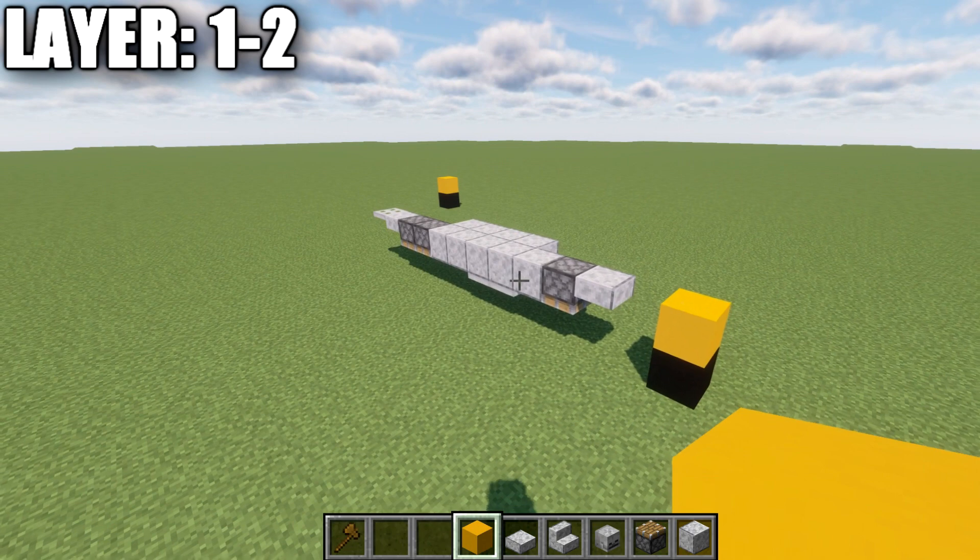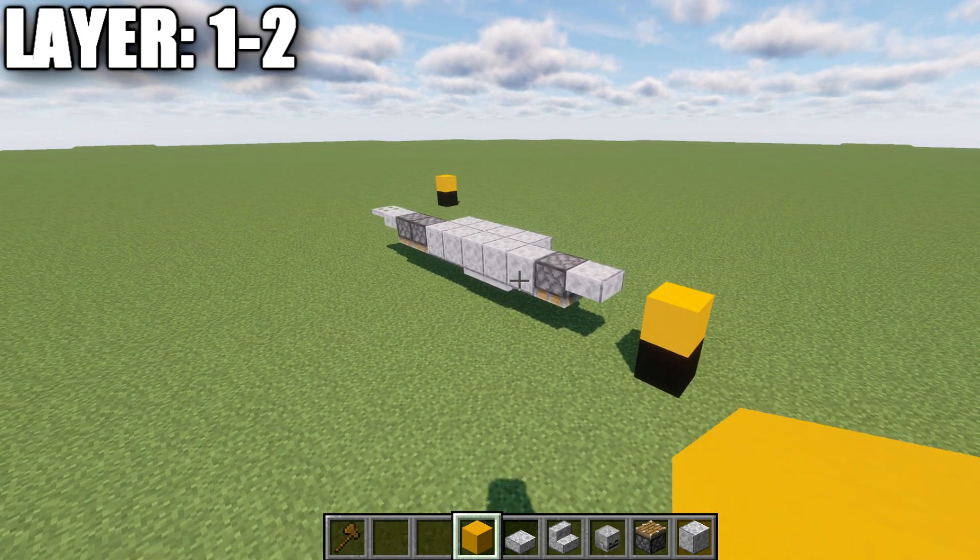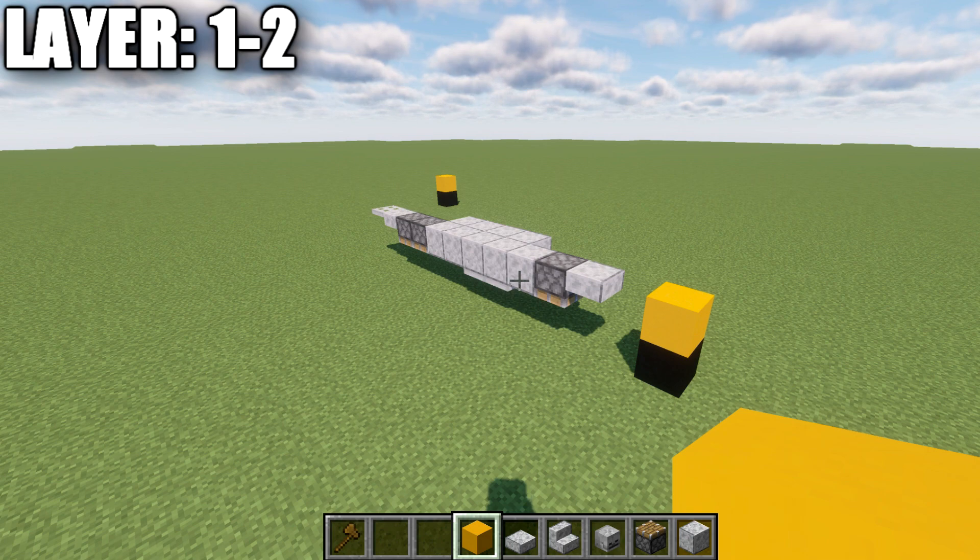If you're completely new to my aircraft tutorials, the way I structure these is I like to do half on camera, half off. I'm going to be building the entire centerline of the aircraft on video and also the right side. It will be up to you to take the right side and copy it over to the left side. This aircraft is completely symmetrical, so whatever we do on one side will be done to the other.